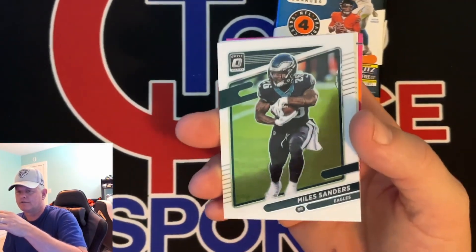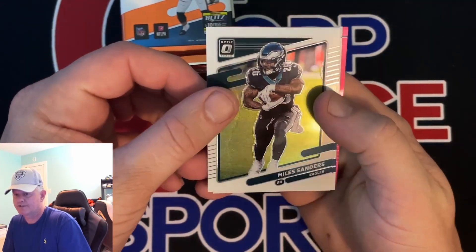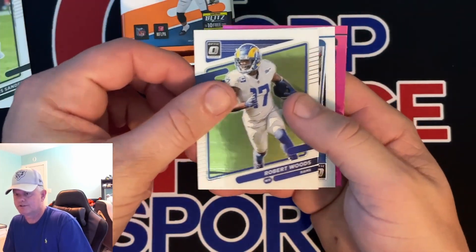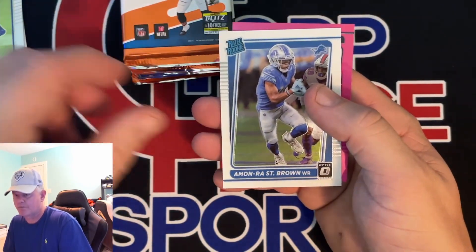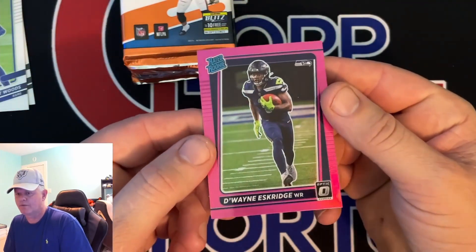I always like to start out so you can see the product. We got Miles Sanders, Robert Woods, and a rated rookie pink — Dwayne Eskridge for the Seahawks.